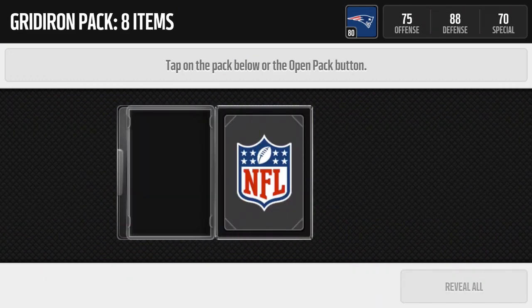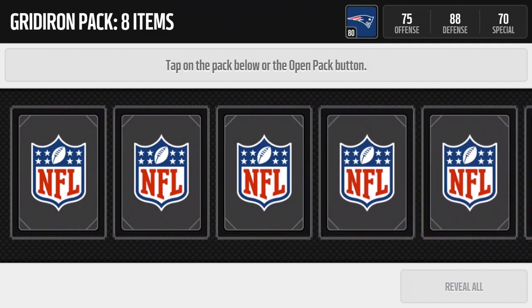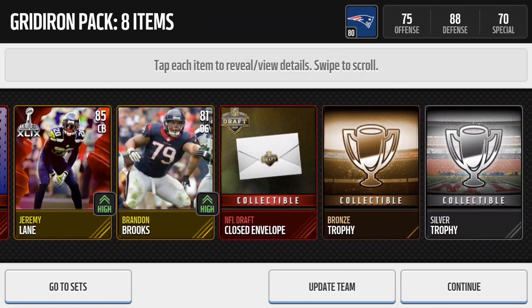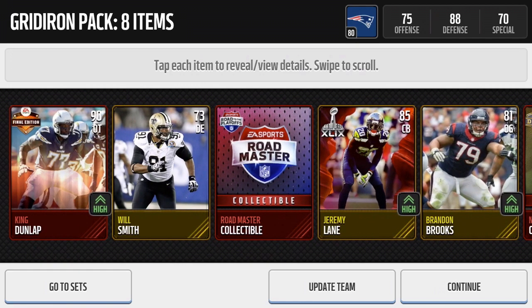Let's see if we can get a decent team of the year pull - maybe a Luke Kuechly, Sebastian Vollmer, even Marshall Yanda would be nice. Reveal all - we get King Dunlap and a Road Master collectible. That is not what I'd like to see. Jeremy Lambrand and Brooks, King Dunlap.